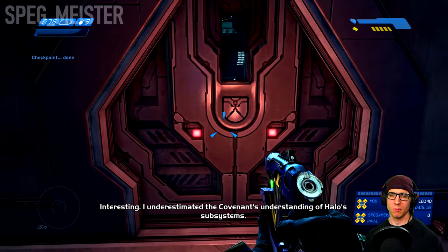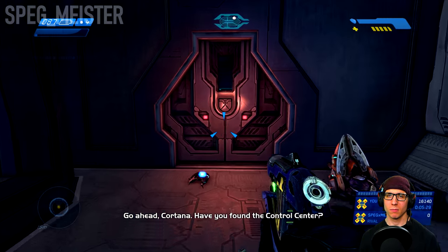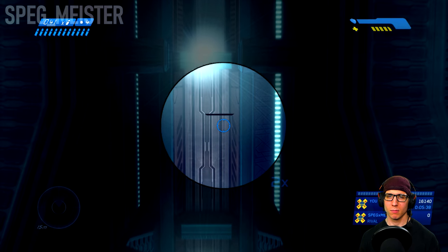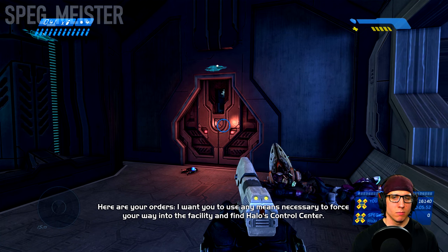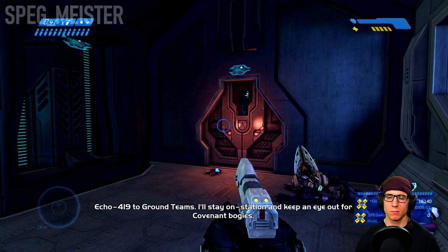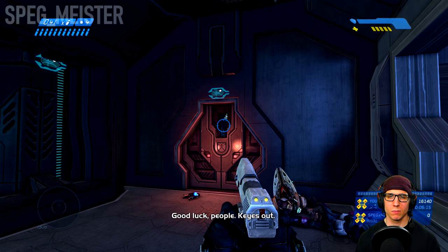I underestimated the Covenant's understanding of Halo's subsystems — they've locked the doors and we don't have enough firepower to get through them. Cortana to Keys: have you found the control center? Negative Captain, the Covenant have impeded our progress. We can't proceed unless we disable this installation's security system. Captain Keys orders us to use any means necessary to force our way into the facility and find Halo's control center — failure is not an option. Echo 419 will stay on station. We need to find the security override to get this door open.